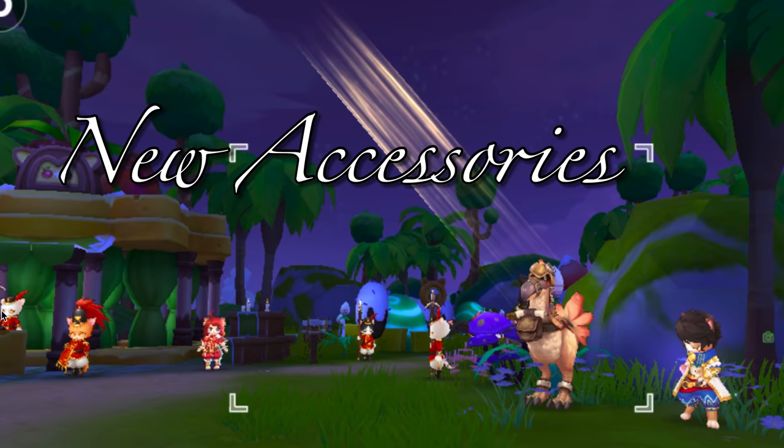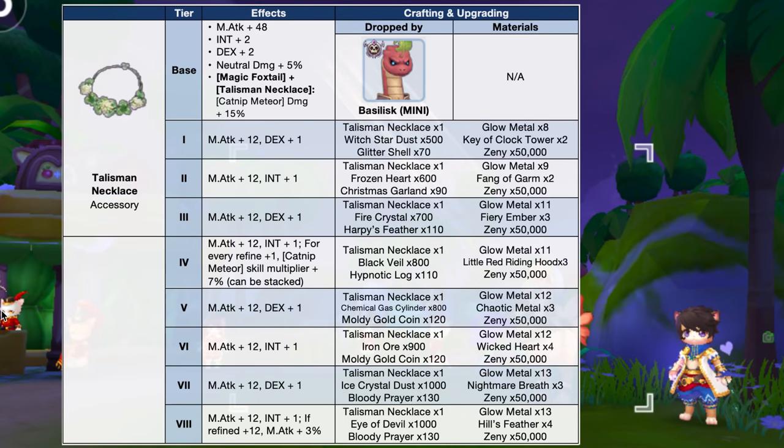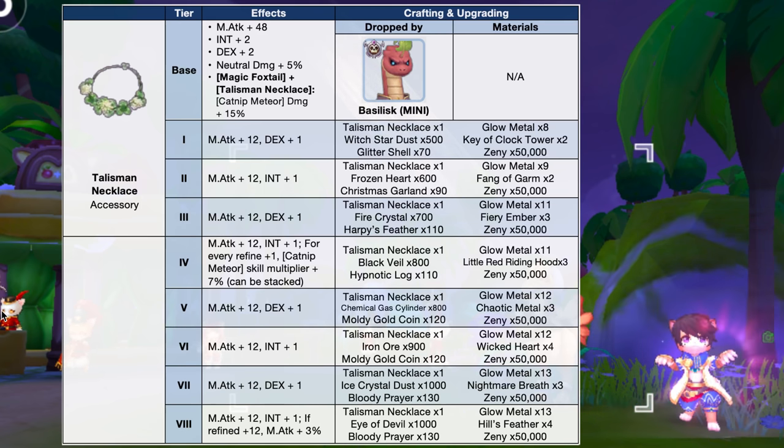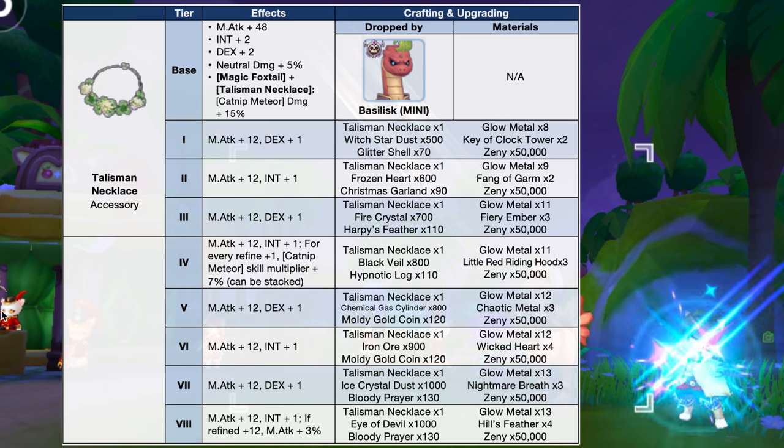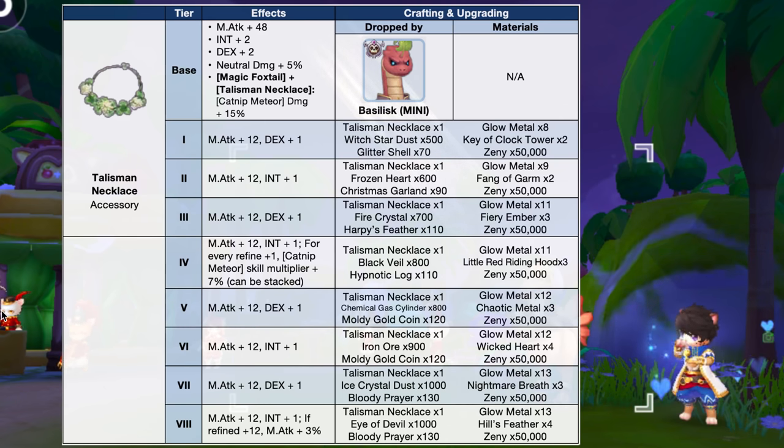Now let's take a look at the new accessories coming in the next episode. First up, we have the Talisman Necklace, which is dropped by the new Mini Basilisk. It can only be used by the new Summoner or Doram class and grants plus 48 magic attack, plus 2 int, plus 2 dex, and plus 5% neutral damage. It can be upgraded from tier 1 to tier 8, with additional tiers increasing magic attack, int, and dex. Refining it to plus 12 is ideal for the plus 3% magic attack bonus. It also has a special effect increasing catnip meteor skill damage multiplier for every plus 1 refinement, which can be stacked, so you may equip 2 of these for higher damage. It has a set effect with the new weapon, magic foxtail, which further increases catnip meteor damage by 15%. This is suitable for the Summoner DPS build since catnip meteor is a good AOE neutral damage farming skill, quite similar to high wizard's meteor storm.